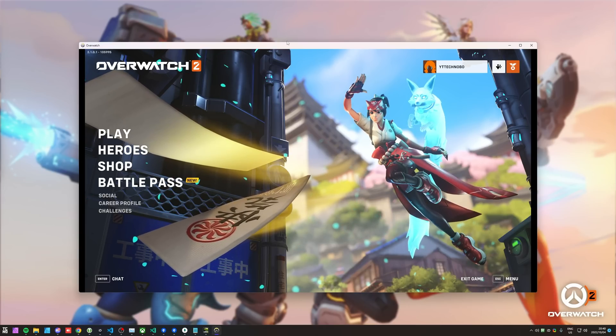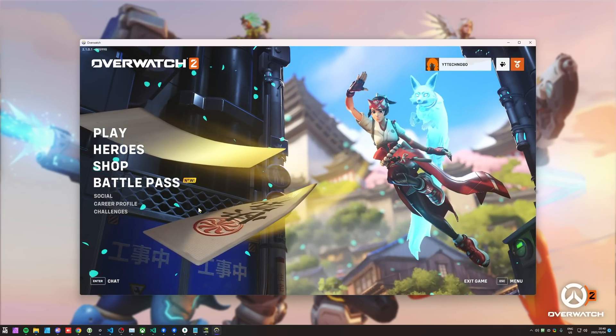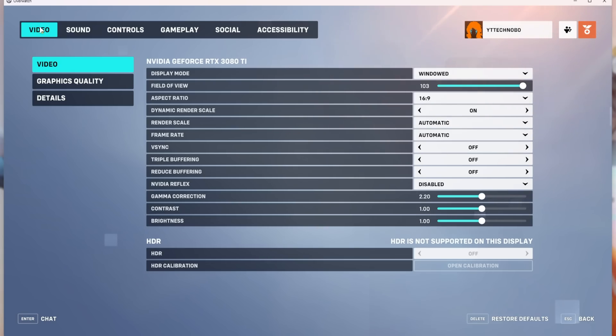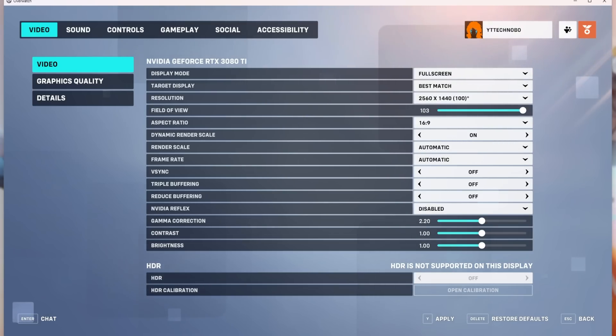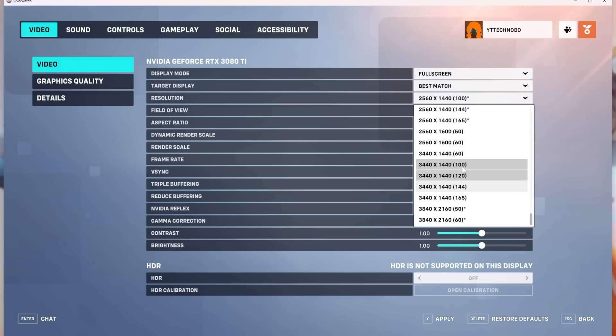I'm currently running it in windowed mode — I just finished waiting in the 20,000-long player queue, so hopefully you get in a lot quicker than I did. On the main menu, hit escape to pull up the menu, then Options, and on the Video tab we'll start with display mode at the very top. Change display mode to full screen for the best FPS, and the target display should be your best match or whatever monitor you want. Then resolution should match your display — the bracketed numbers next to it are the FPS the game will run at at most, so this is sort of the FPS cap.